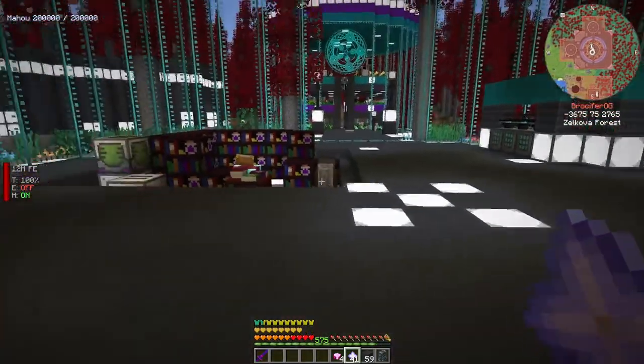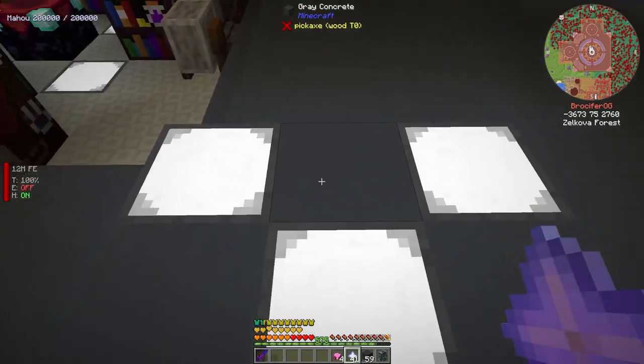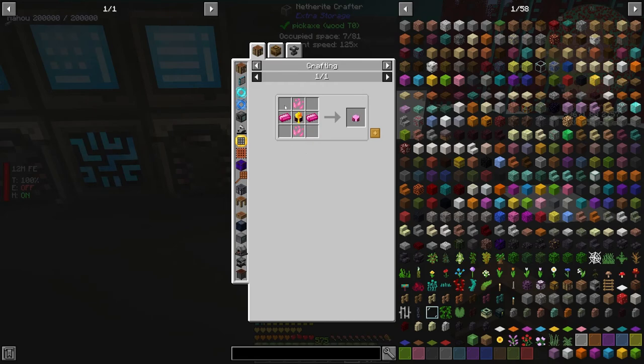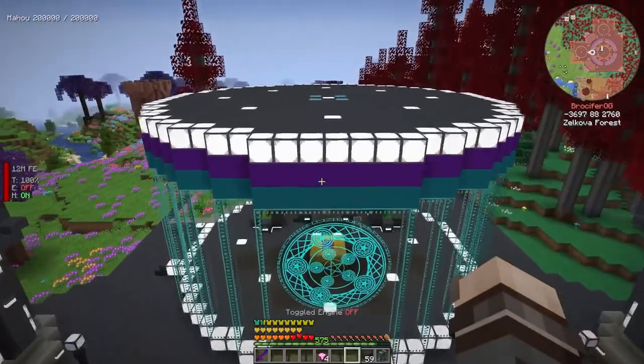Before we do that, we're not going to need to worry about our power too much right now. We've got plenty of it thanks to those nitro reactors and they'll last us quite a while. What I've got for us today is setting up what we need to take on the Gaia — we'll have to spawn him in using terra steel ingots, a beacon, and four Gaia pylons.